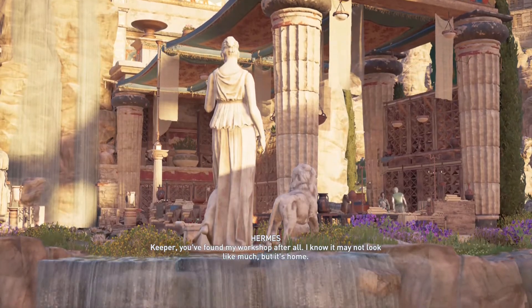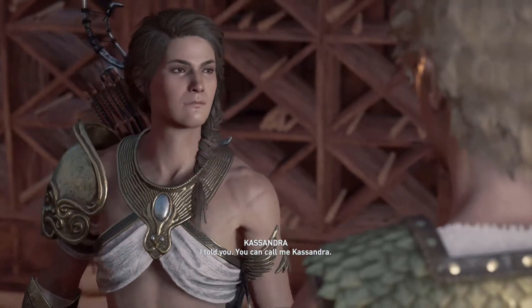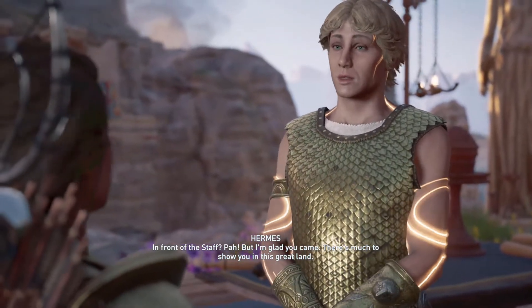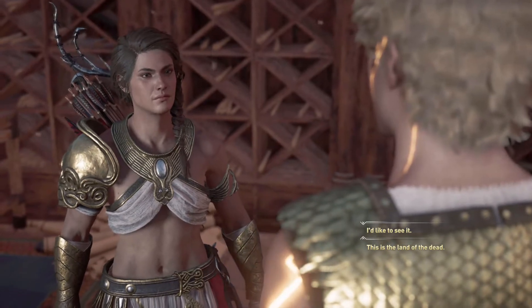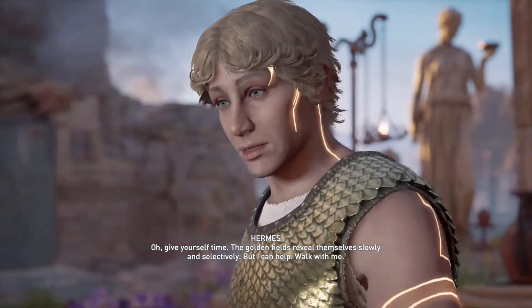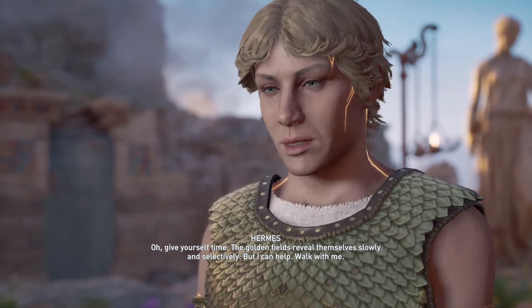Keeper, you found my workshop after all. I know it may not look like much but it's home. You can call me Cassandra in front of the staff. I'm glad you came — there's much to show you in this great land. I'd like to see it. This is the land of the dead. If you're offering, I could use some help getting my bearings. Give yourself time — the golden fields reveal themselves slowly and selectively, but I can help. Walk with me.